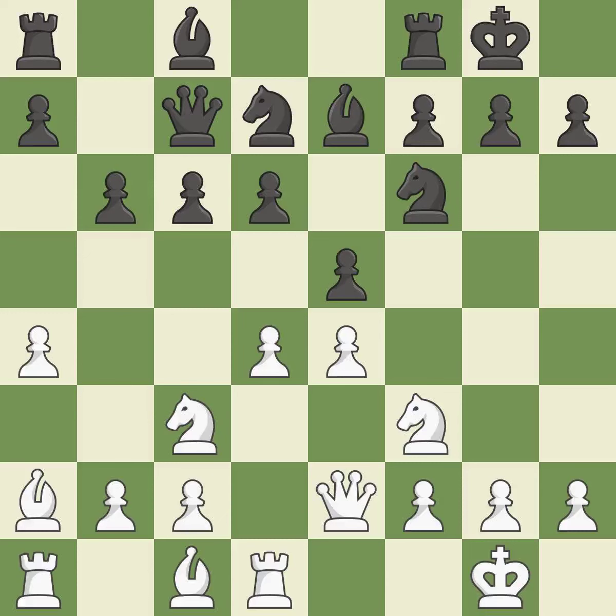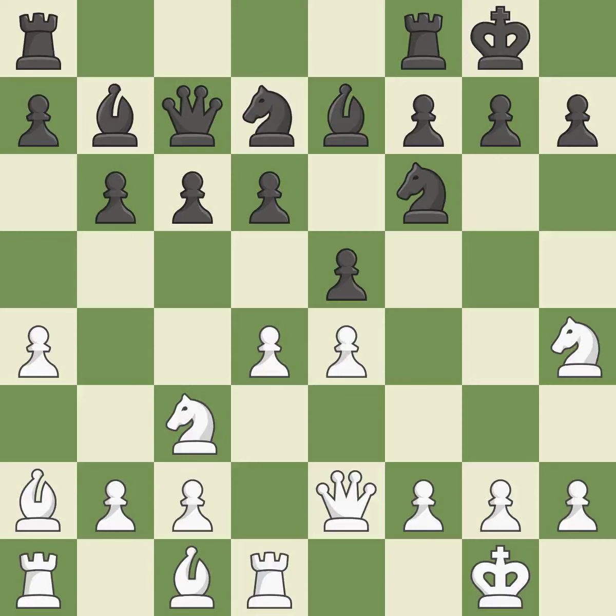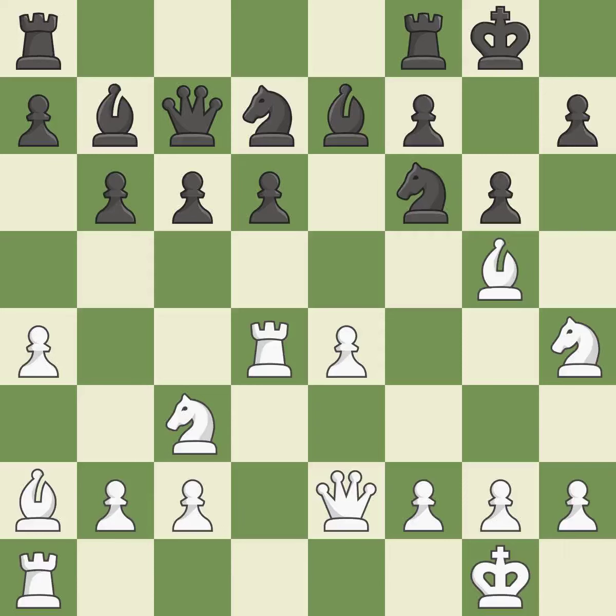Now that the rooks can see one another, they can defend one another — that's quite good. Not the finest move here; this exchange is fair. Backing off is ideal. This causes material loss — incorrect. This wastes a chance to gain credibility. This misses a chance to advance a rook from its starting square — incorrect.